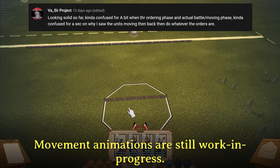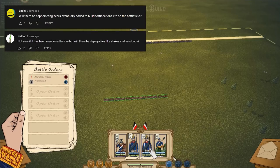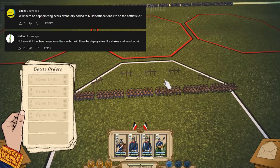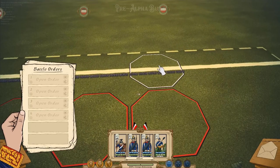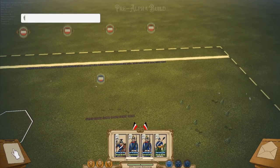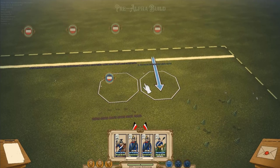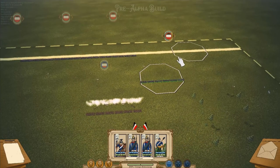The last thing I want to show you is we've been working on entrenchment. Now you can order units to entrench. You'll see that these little anti-cavalry spikes have popped up in front of them — that means they are entrenched. This is the area they can fire upon now, so any enemy unit that automatically walks into this tile will be fired upon. Let me switch teams and move this unit up. Without even having to give this unit an order, it will automatically fire at the enemy unit walking into the tile. You can see it fired and the unit took cohesion damage.